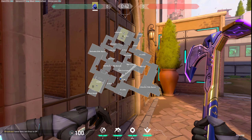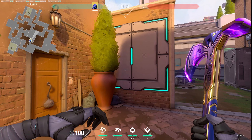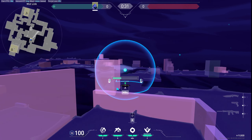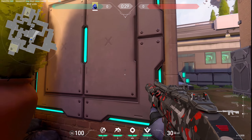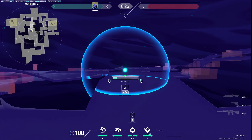Let's go to mid now. For a mid to B split, you have to play something like this. First you can smoke off Cat to block any operator, and after that you have to smoke the city off.